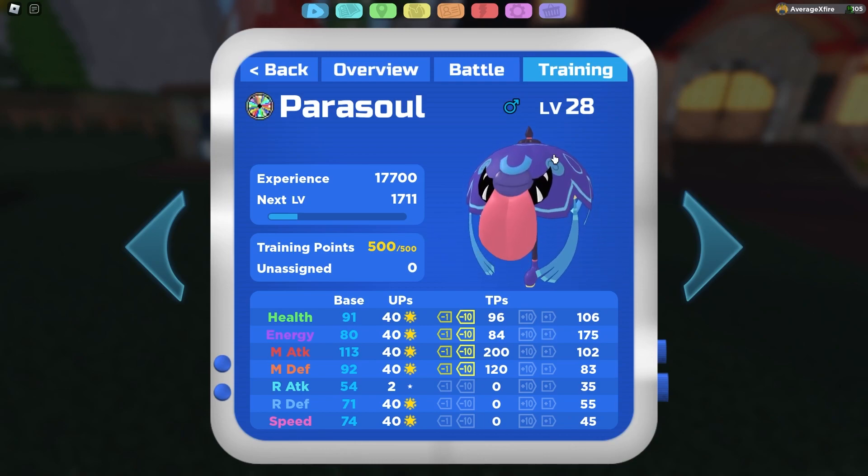It is 250 energy at level 50. 96 health is leftovers, 120 melee attack, and 120 melee defense for some extra bulk.